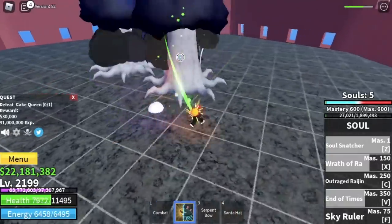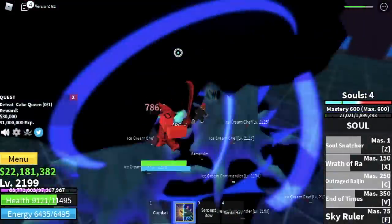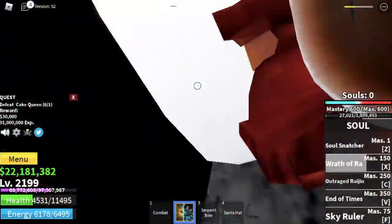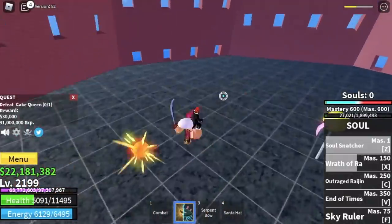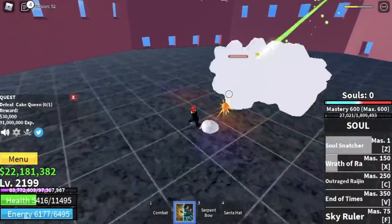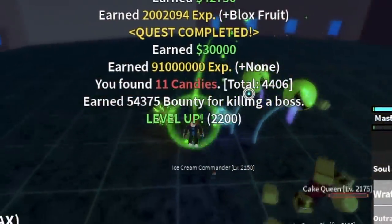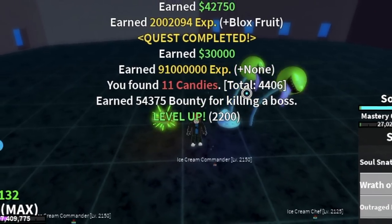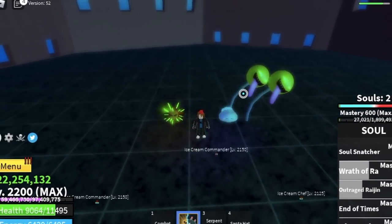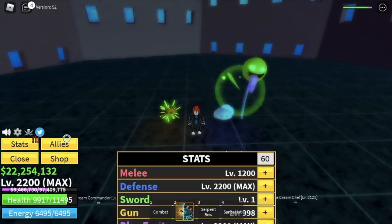The enemies are definitely stronger compared to the First and Second Sea, but with Observation Haki and the Soul Fruit maxed out, things are a lot easier. The Third Sea enemies are tougher, that's why it's the Third Sea. There you go — we've reached max level using Soul Fruit: level 2200!